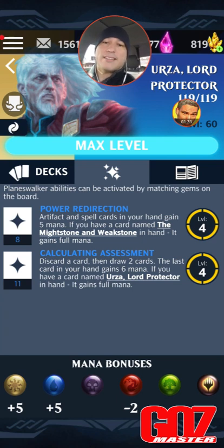He is absolutely card-dependent — you've got to have great artifacts. He's an artifact builder and fortunately he comes at a time where there are some great artifacts available. Power Redirection is crazy good if you're running a load of artifact builds — he rewards you for spells and artifact cards, and I love that it's not just artifacts, it's artifacts AND spell cards. Might Stone and Weak Stone will always be in standard for him, and even after this meta shifts, there are always artifacts in Origins like Pyromancer's Goggles worth including.